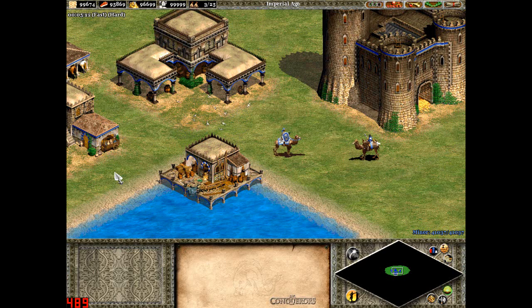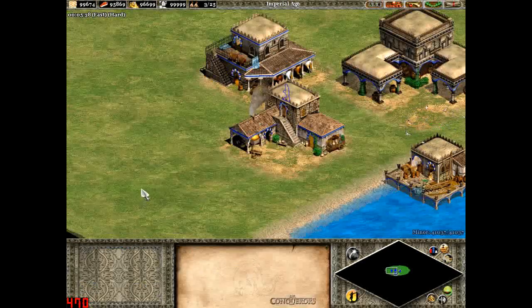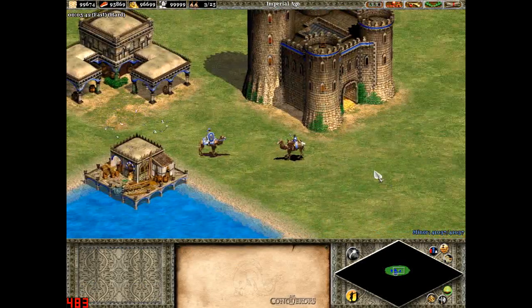The Saracens' team bonus is that foot archers have plus 1 attack against buildings. Personally I think it isn't a great team bonus in general, but it's useful for civilizations like the Britons, because their Longbowmen have long range — a maximum of 12 range — so when trying to destroy a building from afar, having one extra attack against the building would be quite useful.